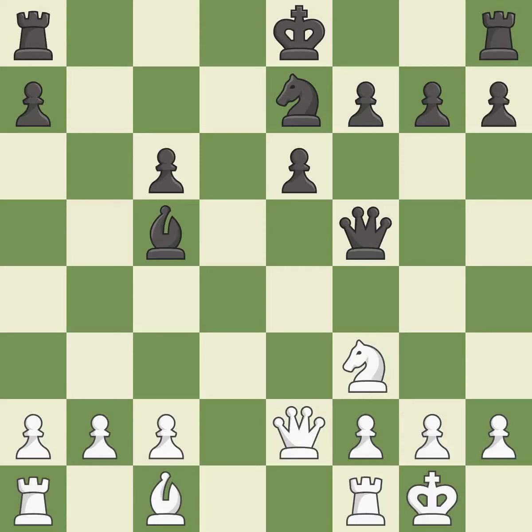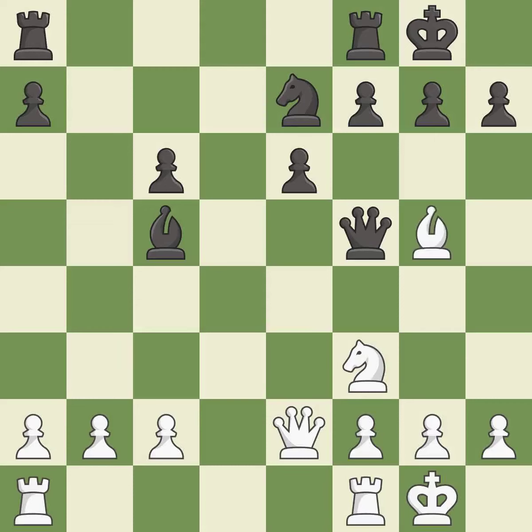Castling gets the king to a safer square, out of the center of the board, while also developing a rook. Castling kingside tends to be safer because the king is further from the center — it is best. This connects the rooks, which helps them coordinate together in the future. This threatens to take an open file with the rook — it is excellent. The rooks can see each other now, allowing them to provide mutual defense.